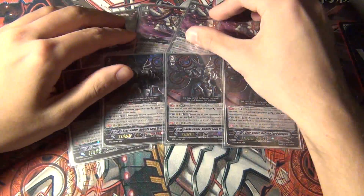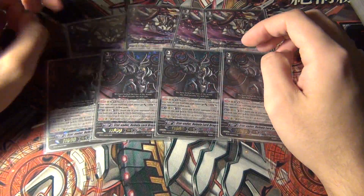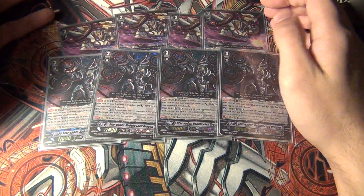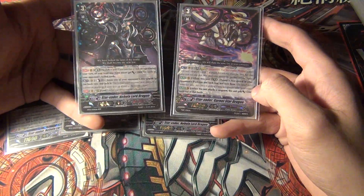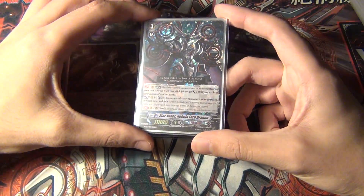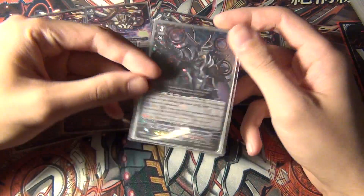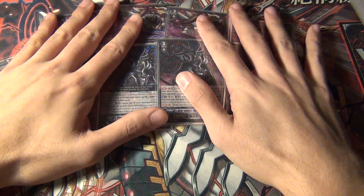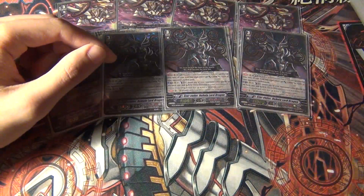A lot of people would always talk down about Nebula Lord, saying he's bad or he's kind of blessed to lock a rear guard. Well, it just so happens that the Trial Deck came out with the support Nebula Lord had really been waiting for. Nebula and Garnetstar is just a much better combination. His Limit Break in late game powers up everything, and there's a certain card that makes his effect go off so much better than the way it used to run.